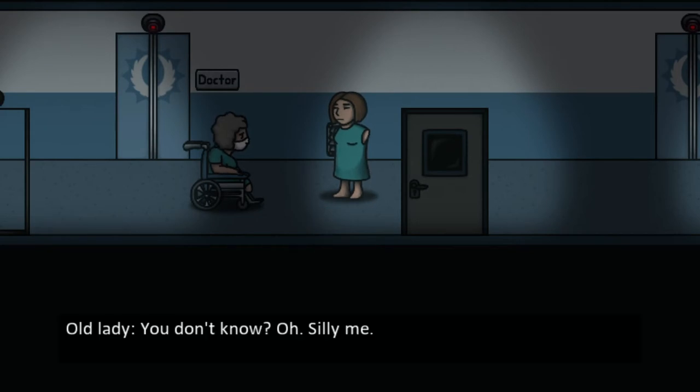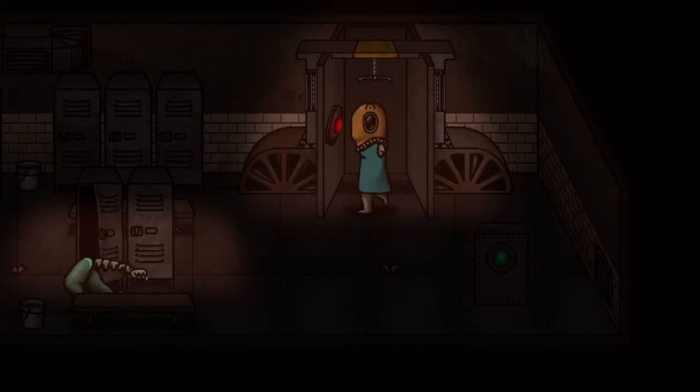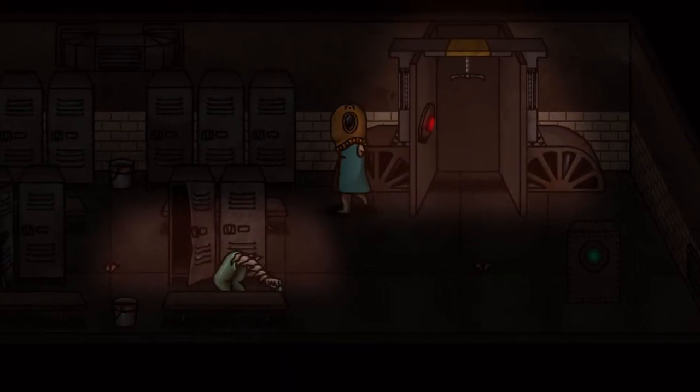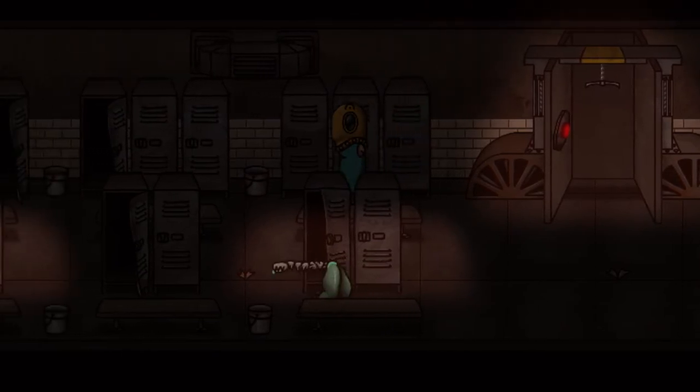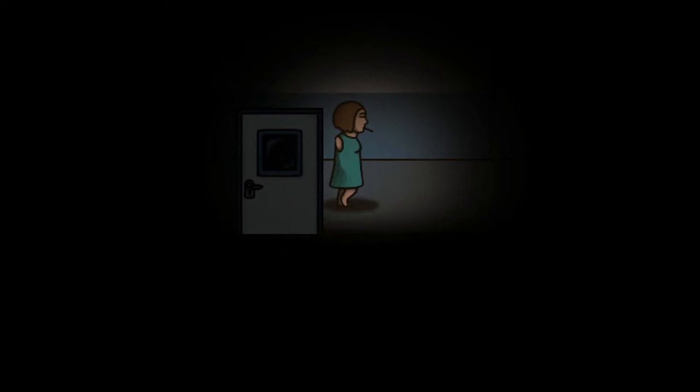In your escape, you'll find the true intentions of the doctor and run into some unique and oddly gruesome enemies. With the disadvantage of no arms, you're going to need to use your wits, hide, and run to survive. And with those wits comes the mechanics of the game.